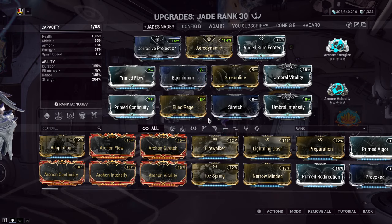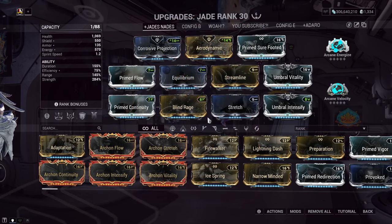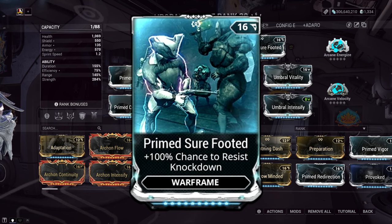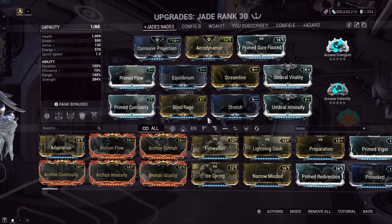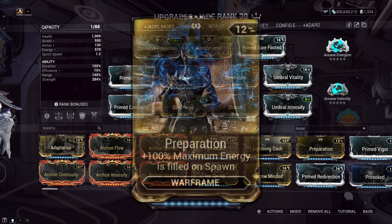Airborne damage reduction mods such as Aerodynamic or Aviator fit into this build extremely well when paired with the damage reduction she gets passively whilst in flight on her fourth ability. I do have Prime Shield Flux in the build because she's squishy, but it's not 100% needed — just a backup mod for quality of life. If you're airborne well enough, you shouldn't have too many issues. You can use Aviator or Preparation instead in that slot over Prime Shield Flux.